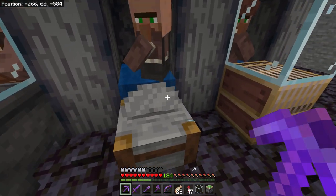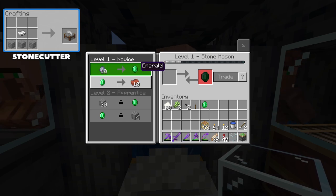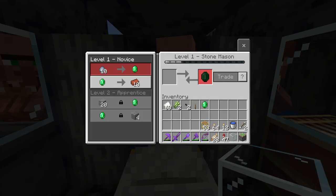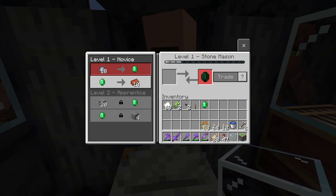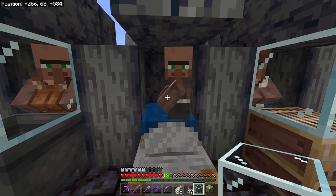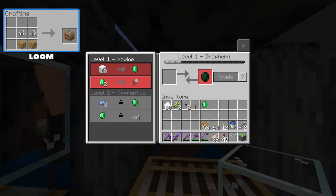Over here at the stone cutter we have the stone mason. The stone mason will take clay and trade it for emeralds, and with emeralds you can buy things like bricks, chiseled stone bricks, andesite, diorite, or granite. The real selling point for this guy is if you're interested in terracotta — he does offer one of the 16 colors of terracotta or glazed terracotta at the expert level. And another huge selling point at the master level: you'll either get a block of quartz or a quartz pillar, which is great if you plan to do a lot of building with those types of blocks.